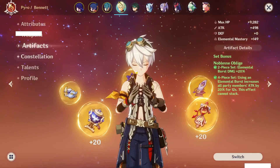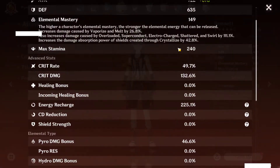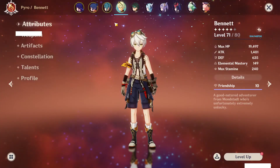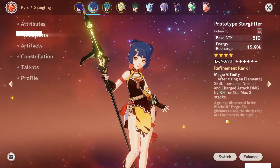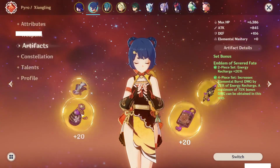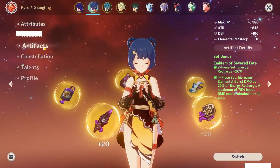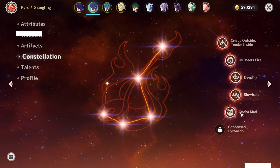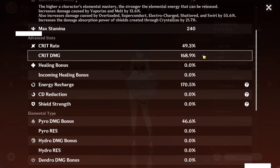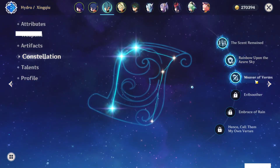Bennett's build is Blackcliff Longsword and he's running full Noblesse Oblige. He is C3, talents are 10 and 8. I need to continue leveling him. His Bennett does some solid damage while having good support, and the ER is already high enough as is — plus he's on a Raiden team. Yunjin is running Prototype Starglitter because my Raiden has the Catch, and Xiao is using Primordial Jade Winged-Spear instead of Raiden using the Catch. Both characters are running full Emblem of Severed Fate — that's why these builds are cracked. She is C3 and talents are 11 and 11. The build has 50% crit rate and 168% crit damage with solid ER.